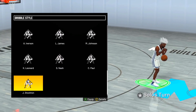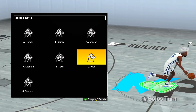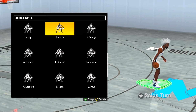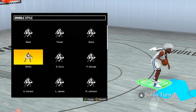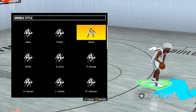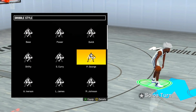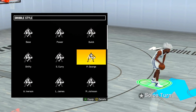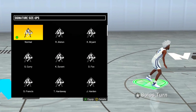For dribble styles, the only new one added this season is Chris Paul — you can see him a little hunched over on the right. I wouldn't really recommend it. There are better options: Steve Nash is usable but not recommended. Paul George and Quick are both good — I've been using Paul George because I think it gives you a quicker speed boost, but Quick is still very clean. I'm going to go with Paul George.